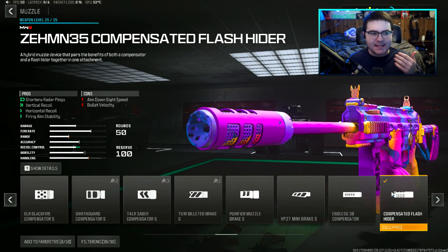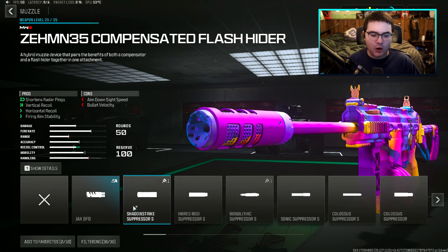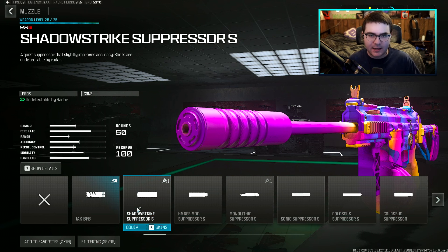Going over the first attachment: this is the ZEM N35 Compensator Flash Hider. I've been using this a lot more in Modern Warfare 3 and even in Warzone — it's a muzzle that a lot of Warzone guns really need. This gives vertical recoil, horizontal recoil, and firing aiming stability. The two things that will hurt are your ADS time and bullet velocity, which you really won't notice with an SMG. If you want a suppressor instead, I recommend the Shadow Strike Suppressor to keep you off the radar.